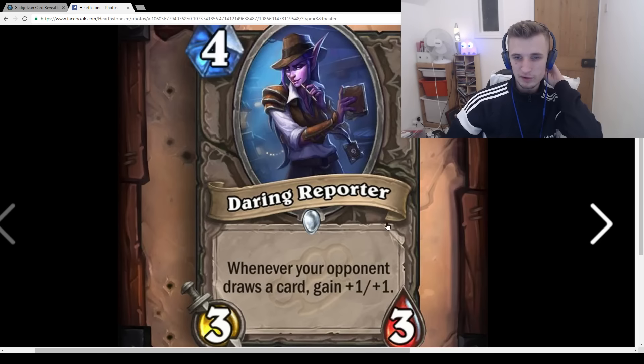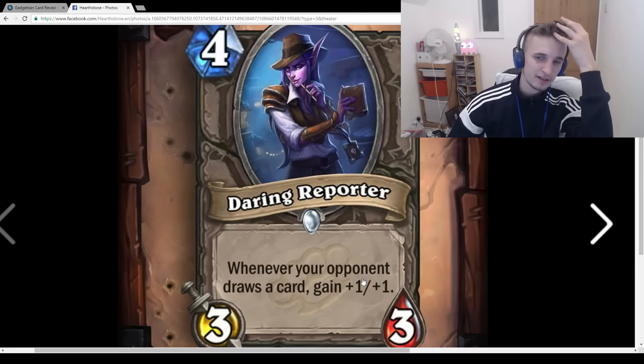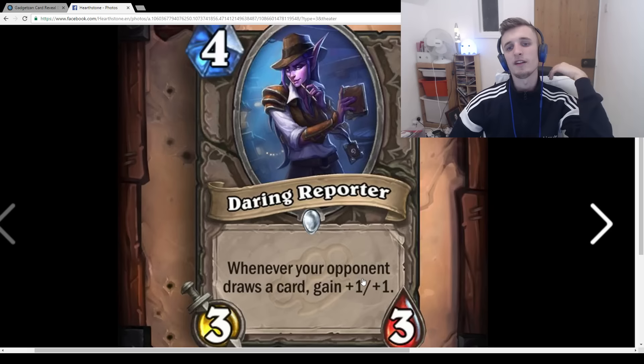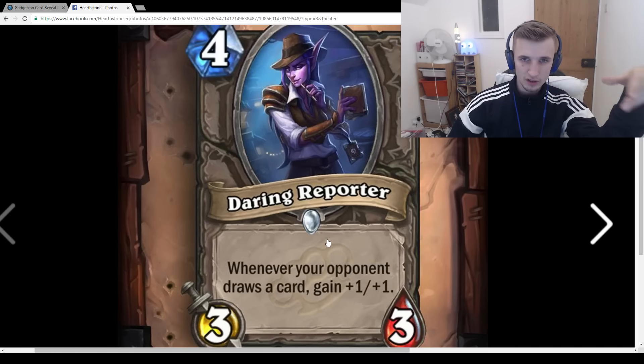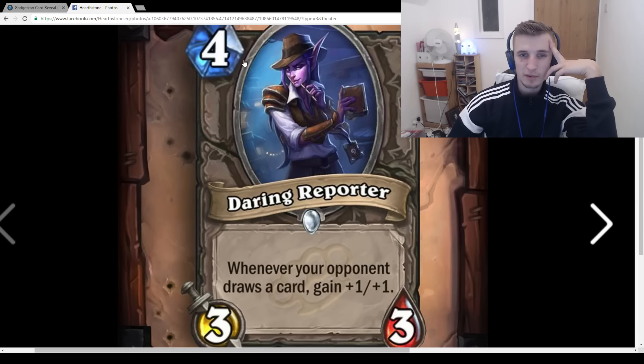Daring Reporter: 3-mana 3/3, Whenever your opponent draws a card, gain +1/+1. I really don't like this card. It's basically that if you play something like Naturalize and draw your opponent cards, you can get this really buffed. But in a mill deck you don't want to play just dead minions. Say you play Naturalize — they draw two cards, then draw a card at the start of their turn, and this becomes a 6/6. I wouldn't even play a 6/6 in a mill Druid or mill Rogue deck. I don't like this card.